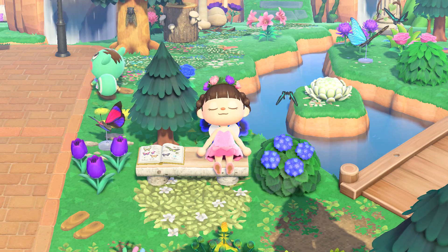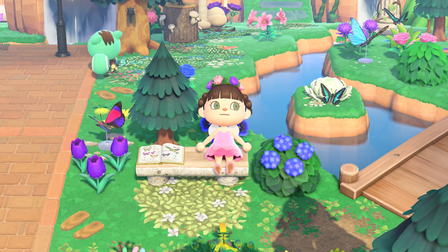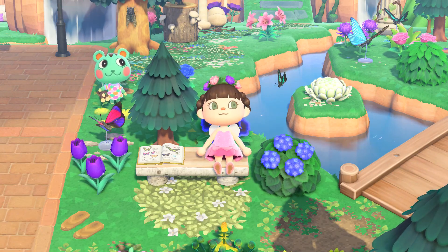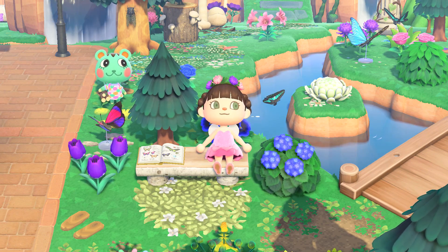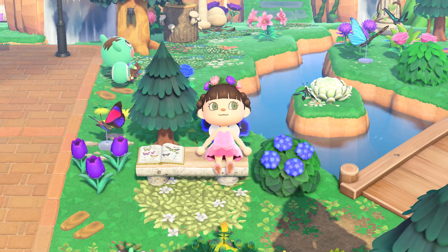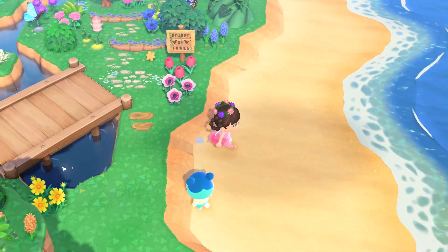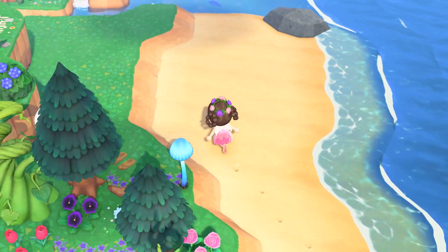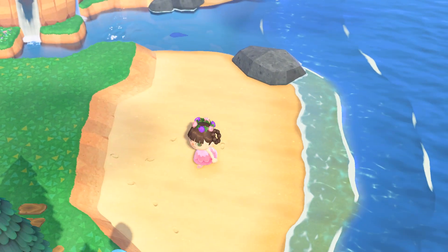Today we are working on my campsite, finally. It took me a while, but here I am. I was trying to find a spot to put my campsite and I ended up decorating my island and forgetting about it. So the only space I have available are my beaches, which is okay because I actually like my campsite on the beach. I cleared out a lot of my flowers from the beach so I can start working on it. This is the area I'm going to work on and I'm going to put my campsite right here.